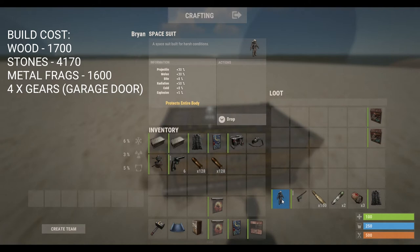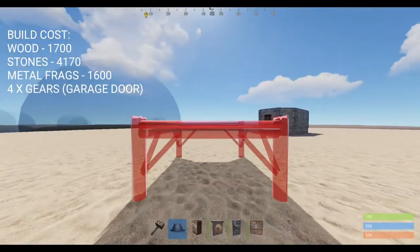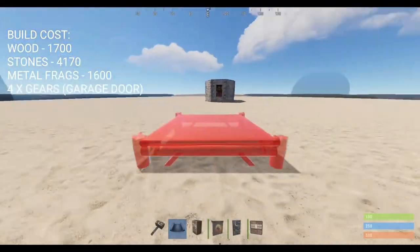I also suggest taking another gear set for your raid base. That way if you get countered and die, you can quickly spawn back to your bag or outside bag, quickly take the gear set, and shoot them. So yeah, let's get started.